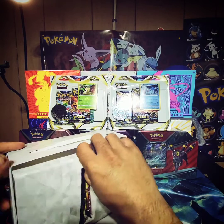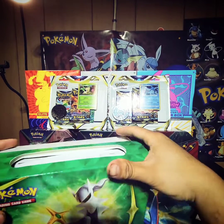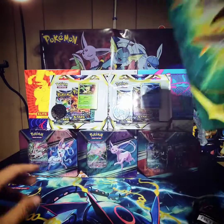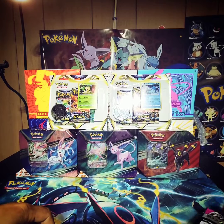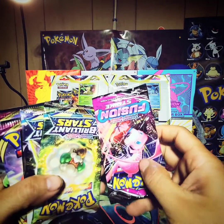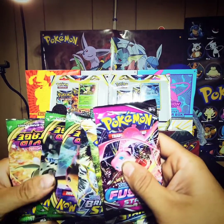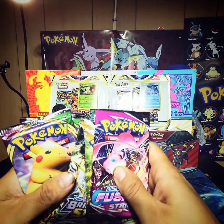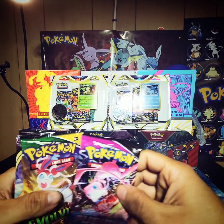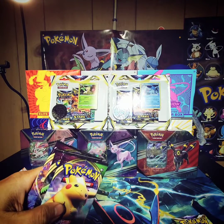Straight to the packs - they come with a couple stickers and all that but we want the packs. They got stickers and a little booklet. They didn't go with a tin box this year. I figure through supply and demand tins were not available, and also to save money. We got an Evolving Skies, Fusion Strike, and three Vivid Voltage packs. Let's start in order - Vivid Voltage, Evolving Skies, Fusion Strike - and leave Brilliant Stars for last.